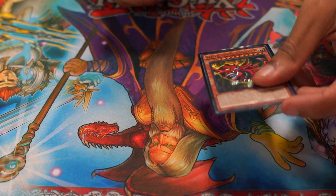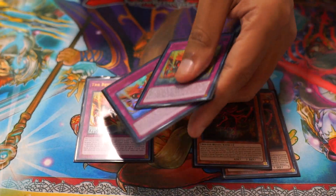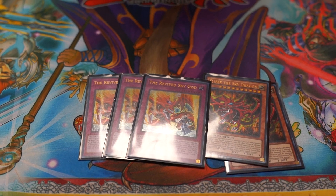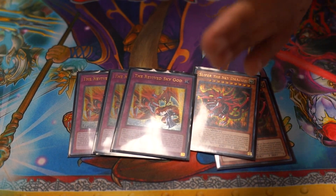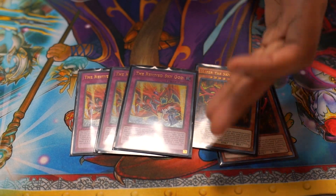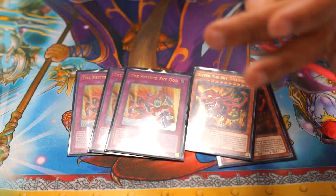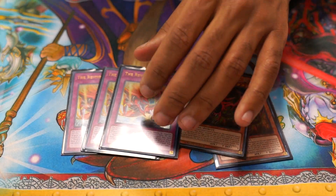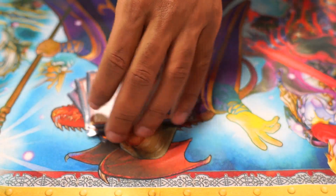Alright, so here we go. The main thing that sets this deck apart is the Slifer package right there — two Slifer the Sky Dragons and three Revived Sky Gods. One of the things that makes this deck so good is you get to bring Slifer to the field and basically floodgate the board: any monster they Special Summon goes down to 2,000, and if it's 2,000 or less it goes straight to the graveyard. But another thing that makes it good is you can banish it and get Monster Reborn straight to the top of the deck, and when Slifer goes at the end of the turn, you just draw a Monster Reborn.